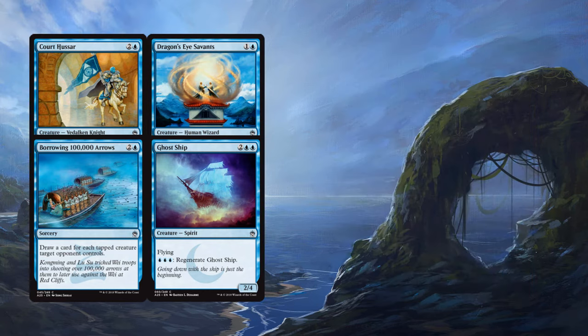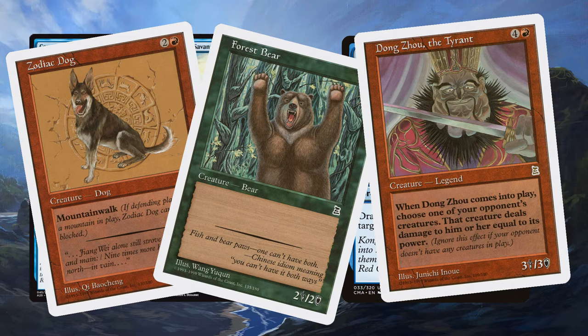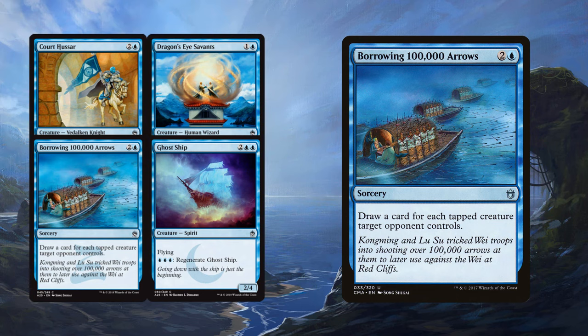The other two cards are a little less exciting, but Borrowing 100,000 Arrows definitely wins for having the strangest name. It's from Portal Three Kingdoms — if you've never looked through that set, you should. It actually has a lot of potential, allowing you to draw tons of cards if your opponent has a lot of tapped creatures. This is absolutely explosive in some games, but it can also be a bit of a dud in others. I think it has a lot of potential as a sideboard card, particularly against Elves — Elves tap so many creatures that this could allow you to dig for a board sweeper. Against Elves, this could be pretty devastating to draw into Shrivels and Electrickeries. It may be a one-of mainboard sometimes, but you do run the risk of it being a dead card.